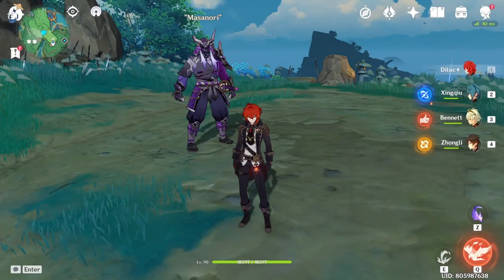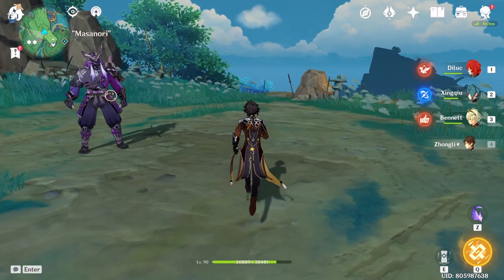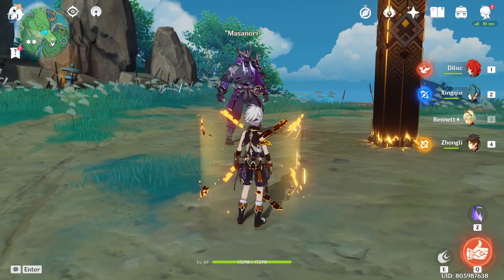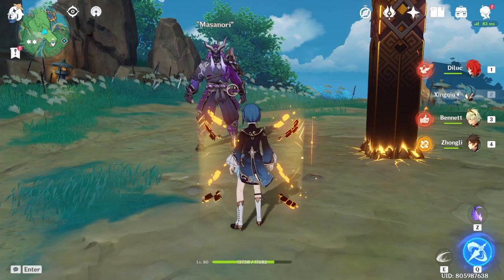For the Zhongli variant, it's similar to the Sucrose one except you start off with Zhongli — pop your shield — then swap to Bennett for skill into burst. Once you do that, swap back to Zhongli and use his Meteor. Then once you use his Meteor, swap to Xingqiu for burst into skill or skill into burst — both are fine. Then swap to D-Lock and do the D-Lock combo I mentioned earlier.